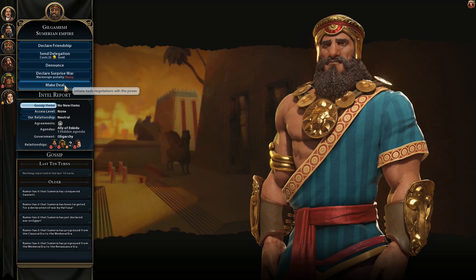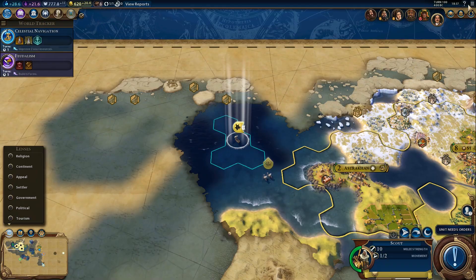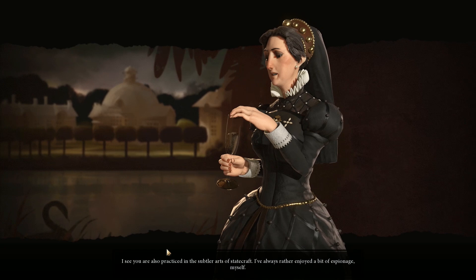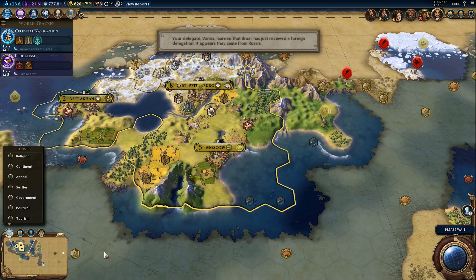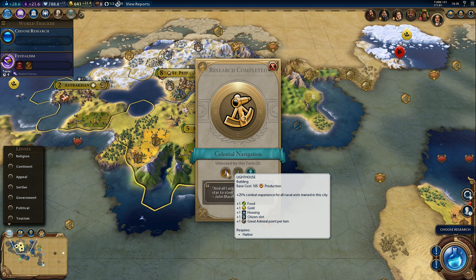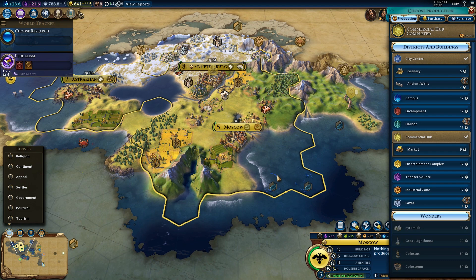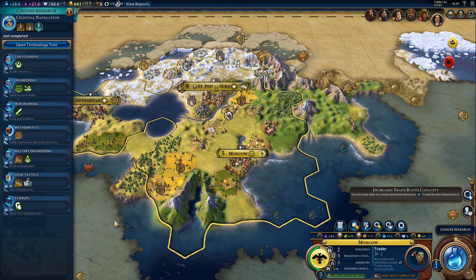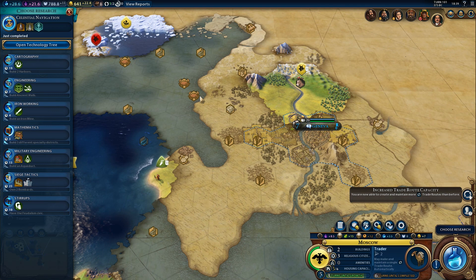Assyria has oligarchy but he will not accept a delegation, which is disappointing. Celestial Navigation unlocks the harbor. What are we going to do in Moscow? Probably get a trader - that was kind of the point of getting the commercial hub, to get another trader. We should definitely send some trade routes to the AIs. Another reason to start a city here - we should be able to send a trade route to Sumeria.